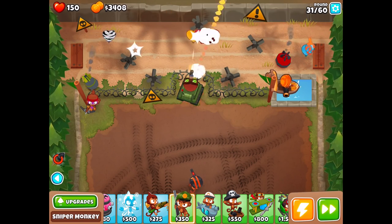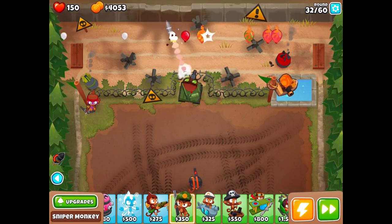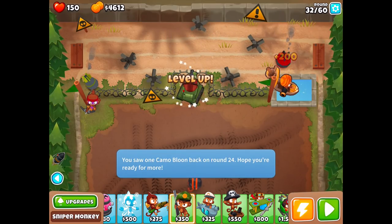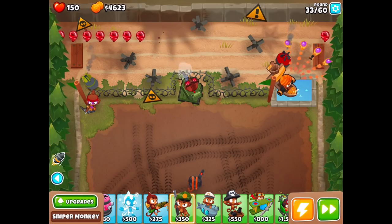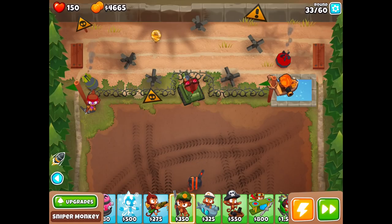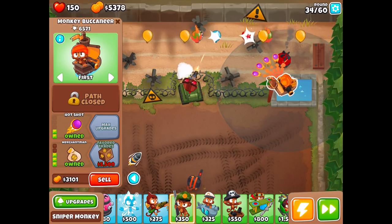We'll activate this and that definitely clears them out even faster. A lot of you warned me: if you pop a regrow balloon and it splits into several more regrows, if you don't have enough fire rate to handle those split regrows, they'll all grow back as powerful as the original. So if a zebra regrow balloon shows up and you pop it into lower-tier regrows, they could all grow back into zebra regrows — and that's really bad.